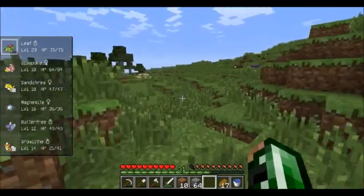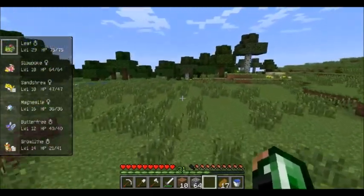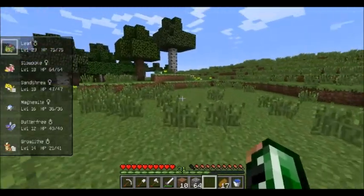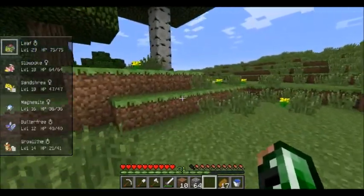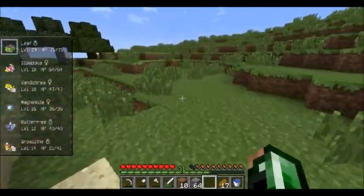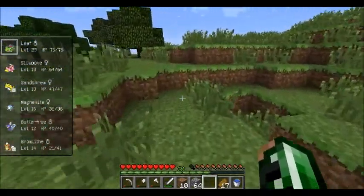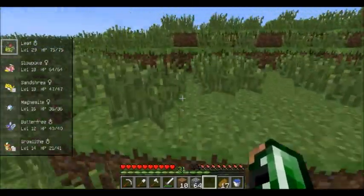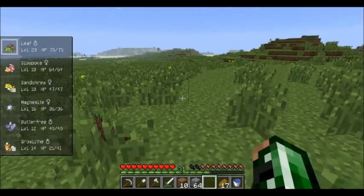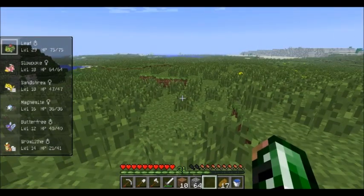Some of the cool things they changed that I was really excited to hear: they changed how Firestone shards work, which were extremely difficult to get your hands on up until this patch. Supposedly they've changed it so now they spawn above lava pools — in the ceiling above lava pools — which is awesome. Incredibly excited to be able to have access to those without as much pain.